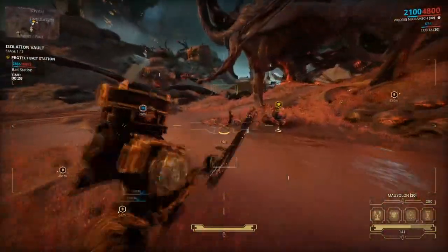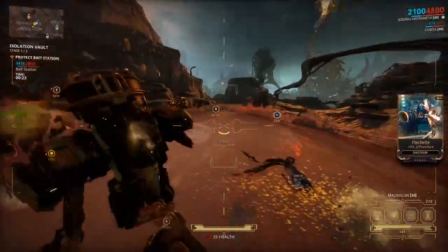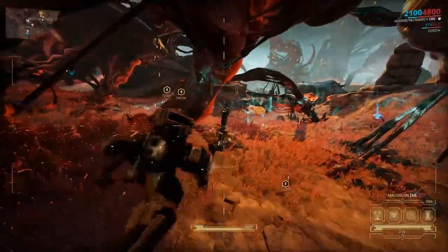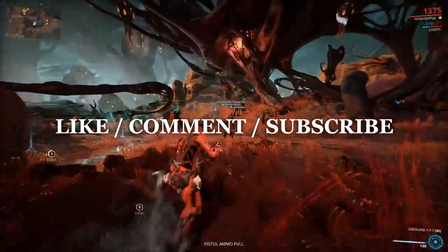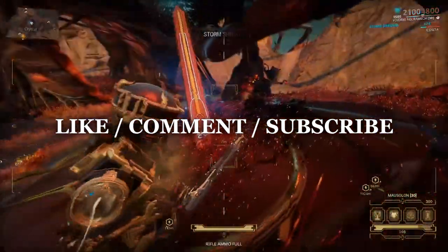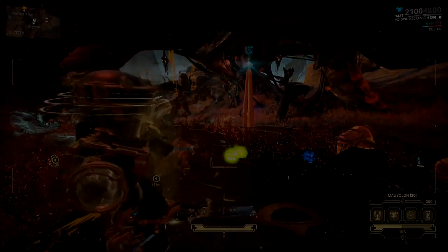These are just some combinations you can use when pairing subsumed abilities and using your Necromech for combat. I find these very useful, and at least my Warframe is offering some kind of support. As per usual, I hope you guys enjoyed this video, and if you did, I would appreciate it if you could give it a like for more support. If you are new to the channel, consider subscribing, and if you guys have any other combinations, let me know down below in the comments section. Until next video, take care guys and have a good day.